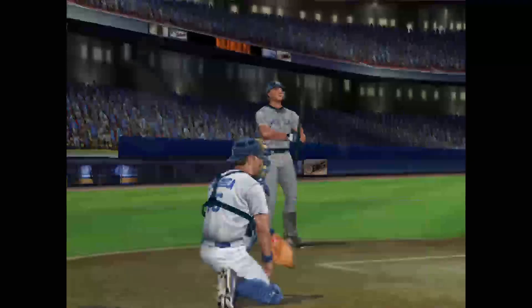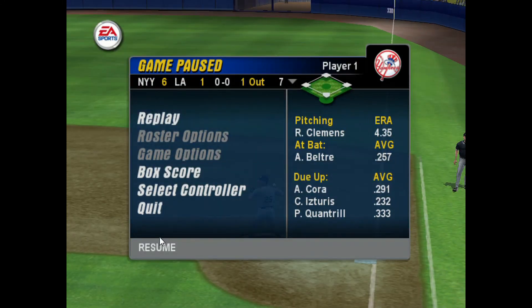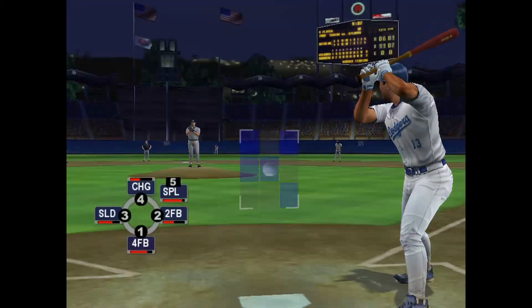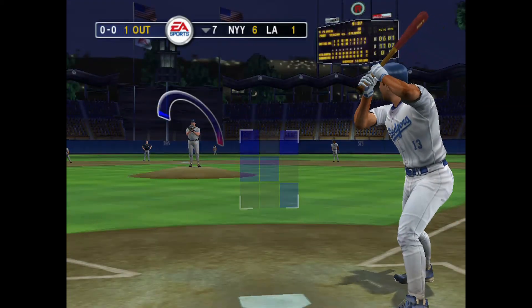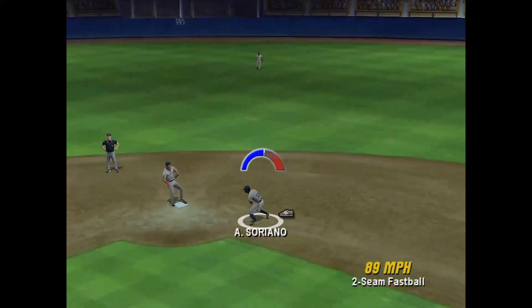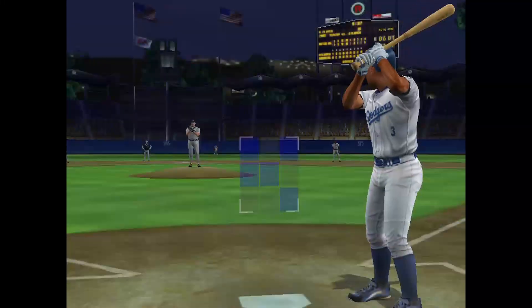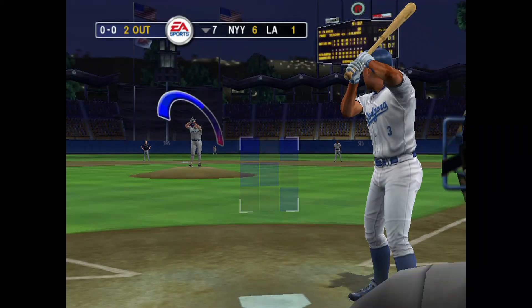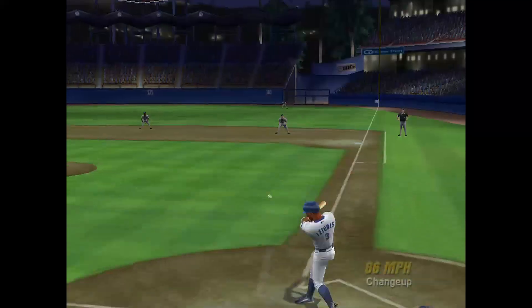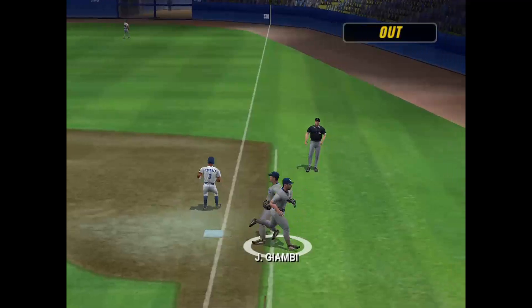Leading off the 7th, Derek Jeter. Alex Cora comes to the plate. Back up the middle — two outs. Here's the delivery. Torres hits it over to first — he retires the side in order, three outs.